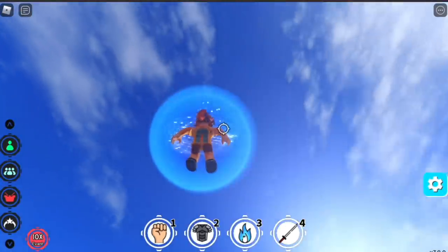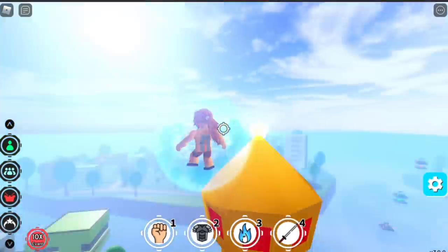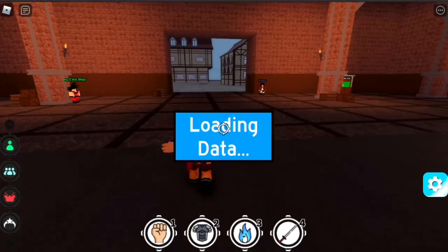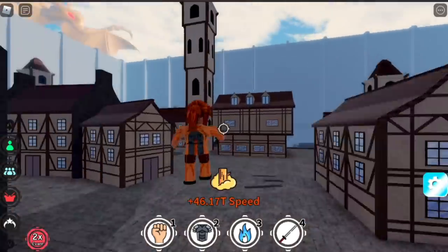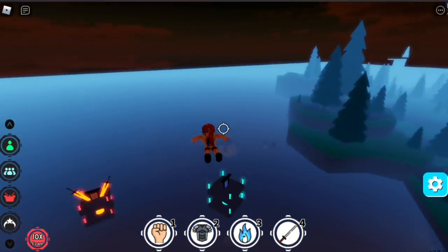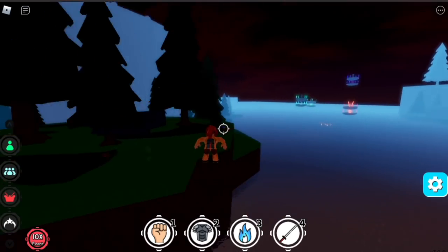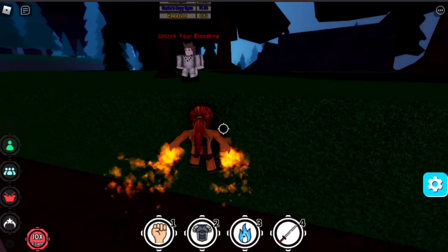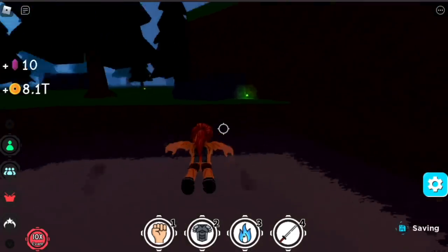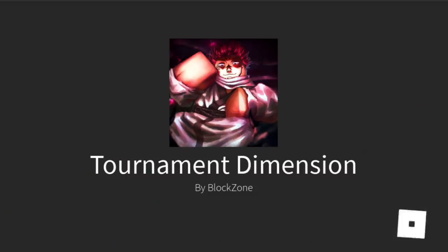Dimension Four core is on top of the sword — very easy. That's the third core. For Dimension Five, check near the dimension portals. You'll see the bloodline NPC — turn to your left and you will see it. That's the fourth core.